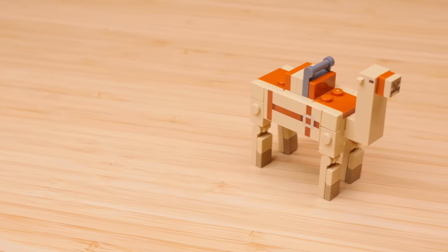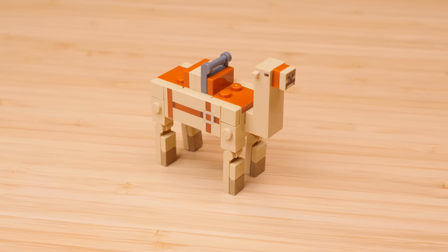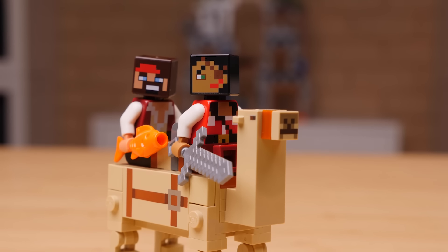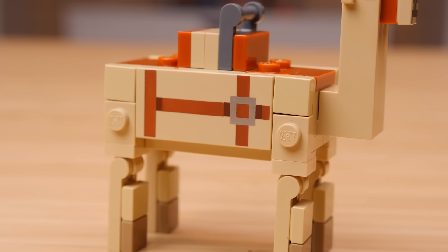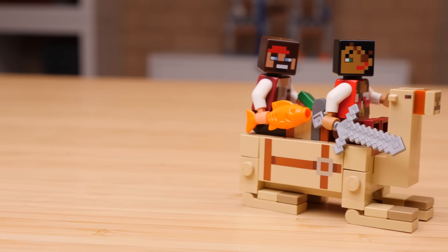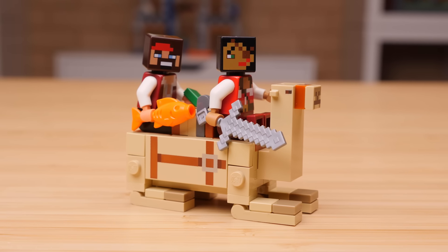And then we get the adult camel. It's a pretty big mob, no doubt about it. But what's really fun is that you can easily have two players ride it, just like you do in-game. There are some new prints introduced with it too, with these 2x4 tiles on the side to show the saddling. He's still got leg articulation, and the camel can even lay down, which is pretty perfect and exactly what you would want from a camel design.